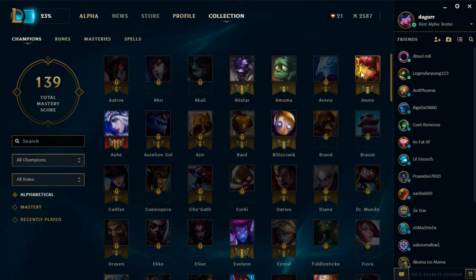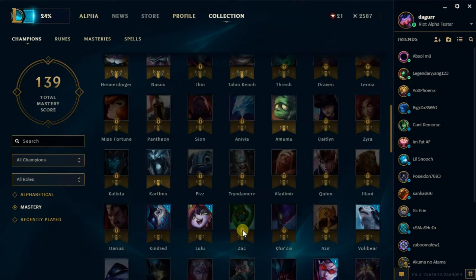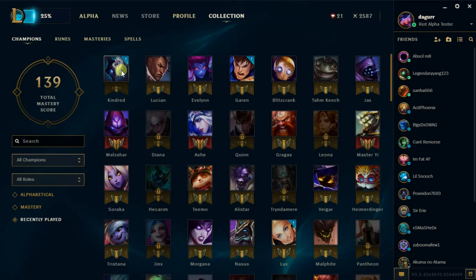So you can't click on them, but you can highlight over them and it'll tell you their score and their points. You can also sort based on mastery, so you can see which one's your highest mastery and which one's your least. Recently played — this is correct. I did play Kindred the last time I played this game, and Lucian. This is actually 100% accurate — I played all these people within this order. That's really cool.